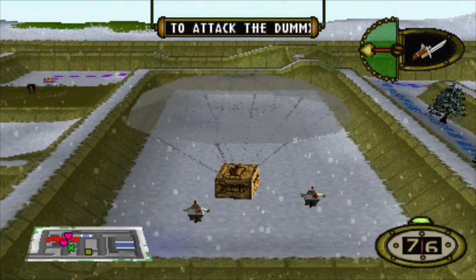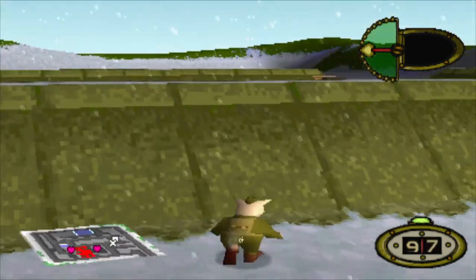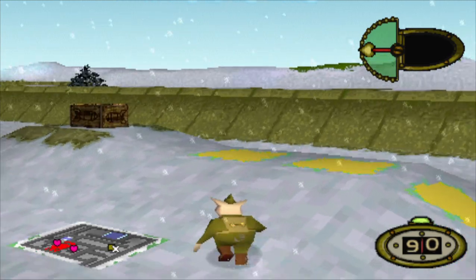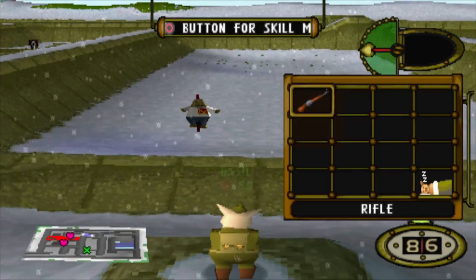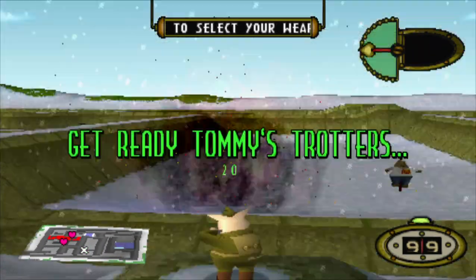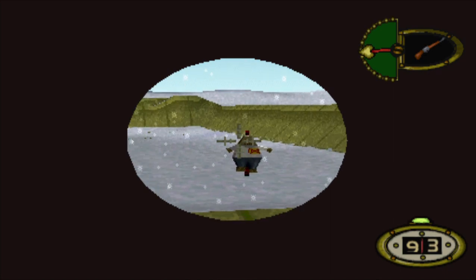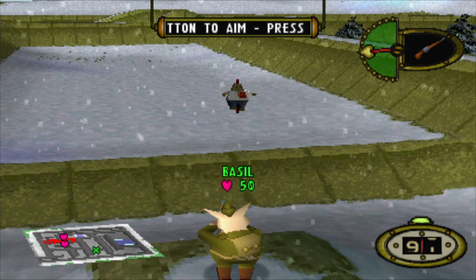Follow the yellow path to the rifle range and collect your new equipment. By the left, march! Now get your rifle out. The standard rifle fires a single bullet in a straight line. Press the L1 button to look into the sights, aim at the target, then press the X button to fire! Hit both targets and we will move on.